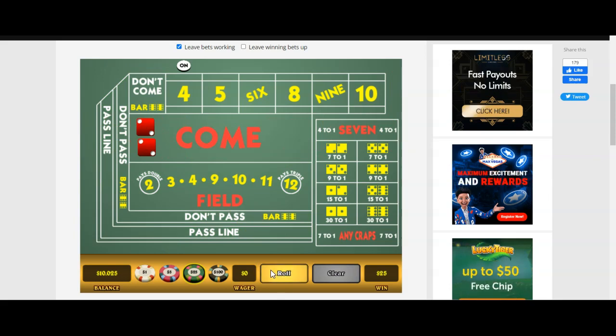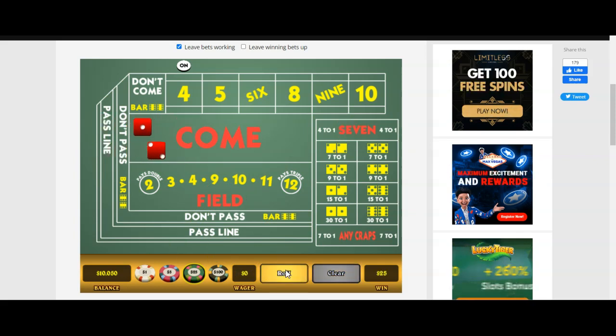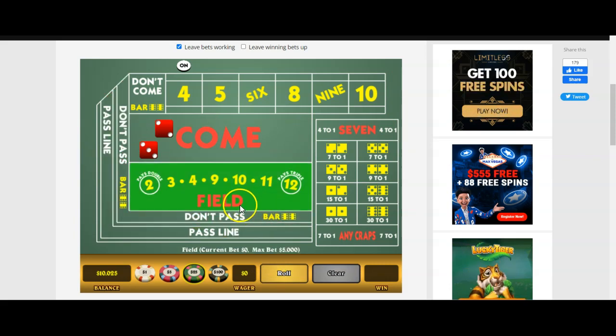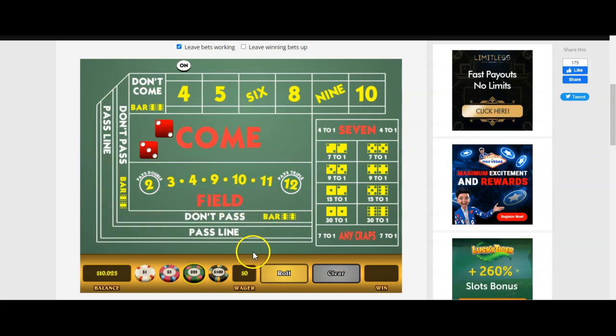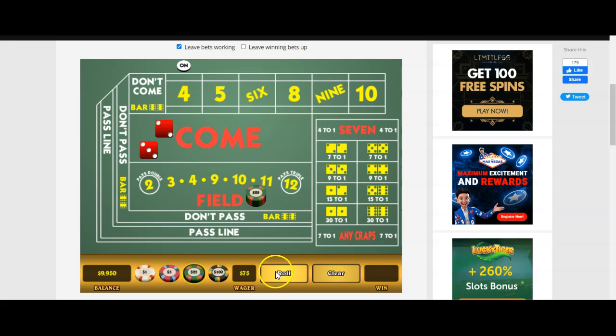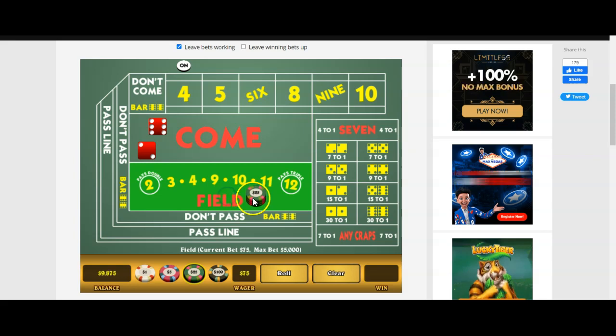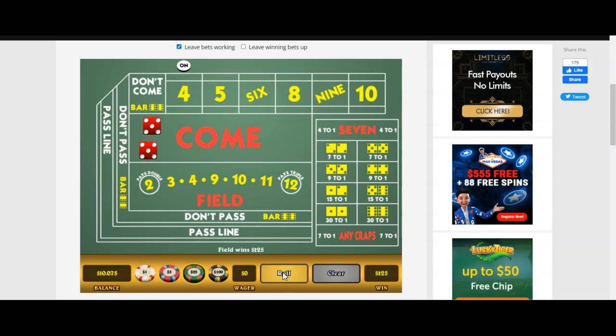We throw a quarter out there and we roll - we made a unit. We throw another quarter and roll - we made another unit. So there's two units right there. We had back-to-back field numbers. That's a loss. So now we're going to go up two units after a loss, so we're going to be at $75, and we lose. So we're going to go up two more units to $125, and we win.